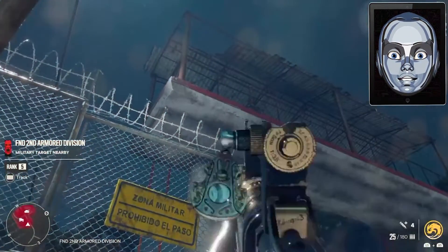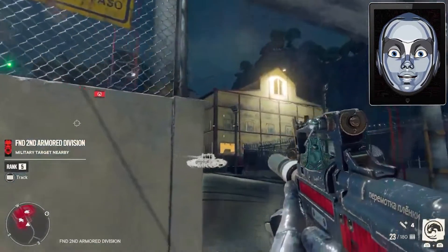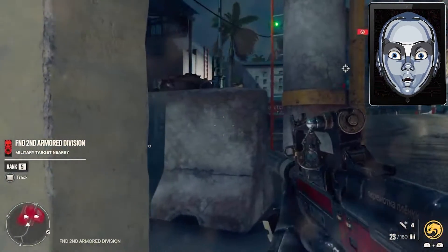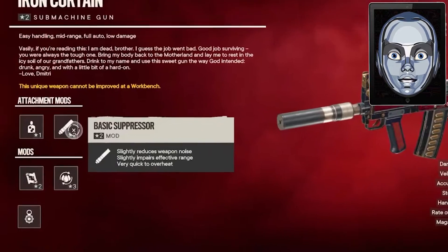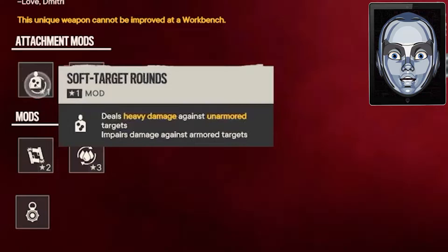The Iron Curtain SMG is a special weapon in Far Cry 6. This stealthy submachine gun is fairly easy to spot if players know where to look. Unique weapons in Far Cry 6 are especially desirable because they have powerful mods that are hard to find on other weapons. That gives players all the more reason to search for weapons like the Iron Curtain.